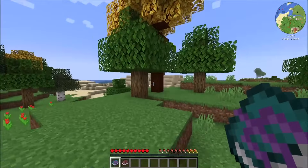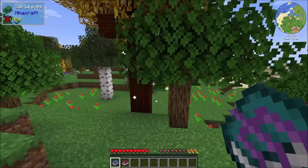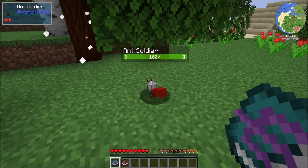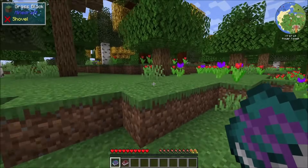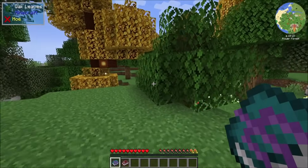Very nice little biome we've got here. What is this stuff? Orem Log from Forbidden and Arcanus — okay, cool, that's one of the mods that's in the pack. Ant Soldier — Antsportation — very cool. Nice to know that there's ants nearby because that's one of the new mods I was wanting to talk about.